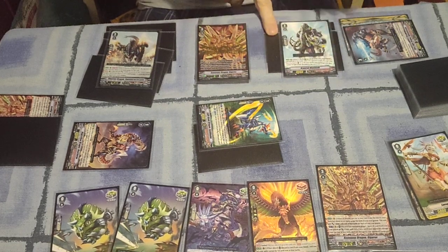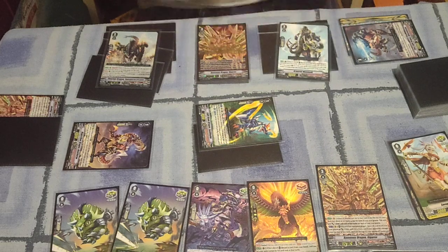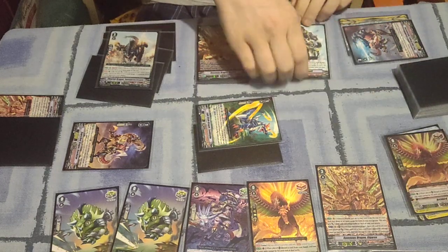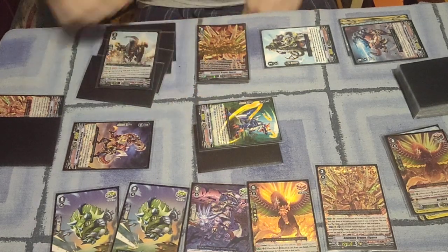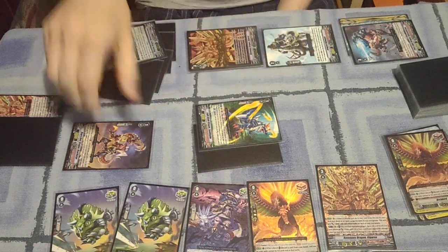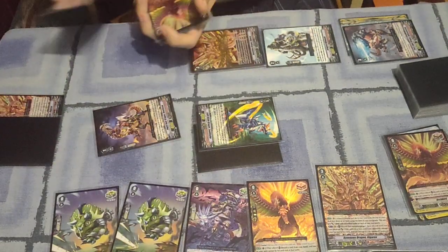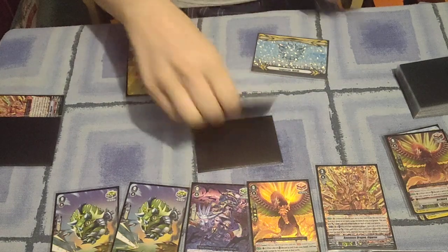Because then my opponent would have to take another turn — and I'd just remove these two gauges when I attack with Armored Mammoth. They're either guarding with two or more cards, or no-guarding and having to deal with 26,000 to the face. And that's just on the first grade 3 turn with an optimal hand.